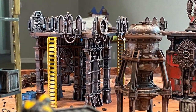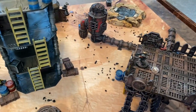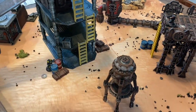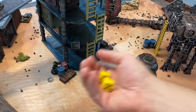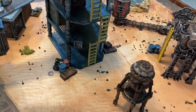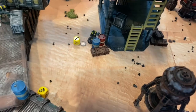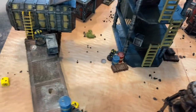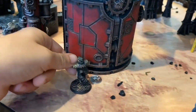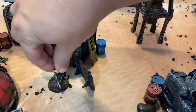Group activation for House Orlock: Chip gets to his feet and points the stub gun at Boomer, who is in partial cover. With ballistic skill five needing sixes, Chip just misses with a five. Forge tries to reach Boomer in melee but rolls a two on his D3 movement and falls just over an inch short. The Enforcers activate Talos, targeting Reb in full cover — needing sixes at short range. Both shots miss, and an ammo check fails — the sniper rifle jams.